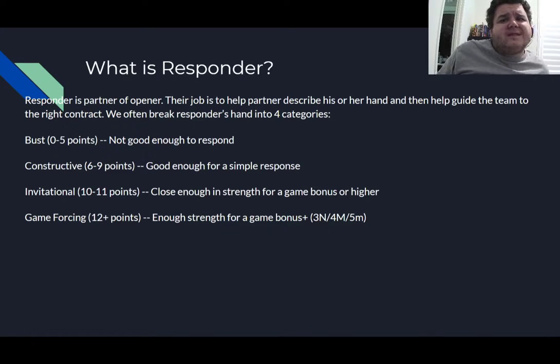When partner opens, they have 12 or more points — on average at least one point higher conservatively. So we often say an opening hand across an opening hand is about 25 points, which is a game force in quotes. That means you should usually end up in a game contract. If you have an opening hand across an opening hand, we call that the game-forcing range — hands focused on getting to that scoring bonus.